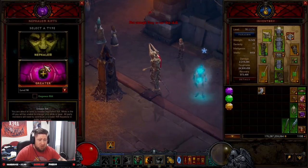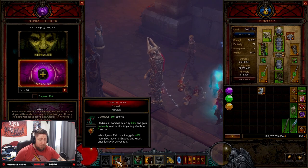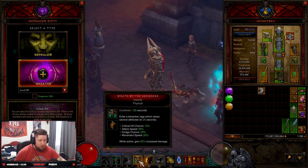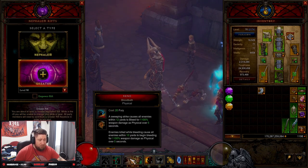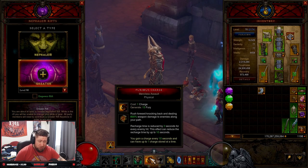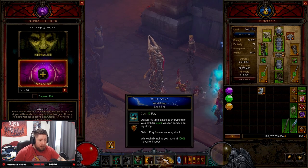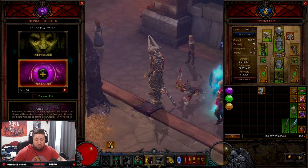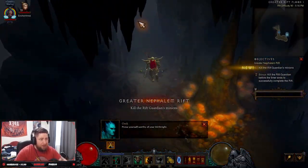Let's crack a GR90 with this and showcase it. The build is really simple — keep Ignore Pain up at all times for damage reduction, same with Wrath of the Berserker. You never have to actually cast Rend; it just needs to be on your bar. Sprint always into large groups so you get the charge back, proc your Band of Might, maintain movement speed, and then just Whirlwind out of control.